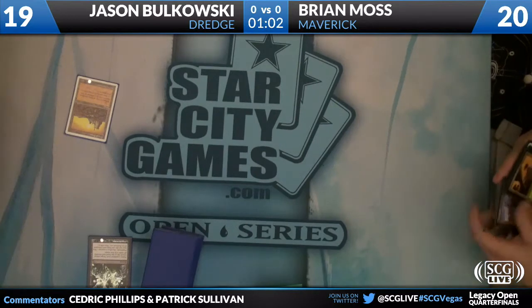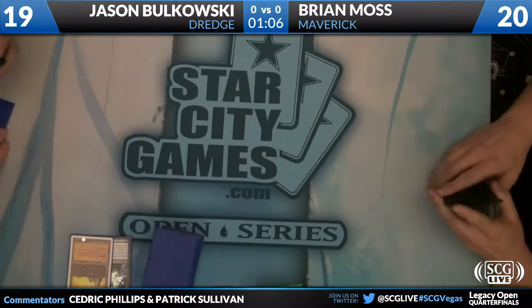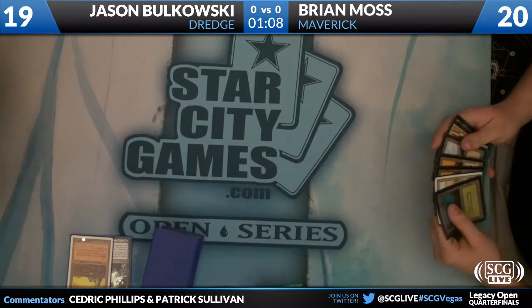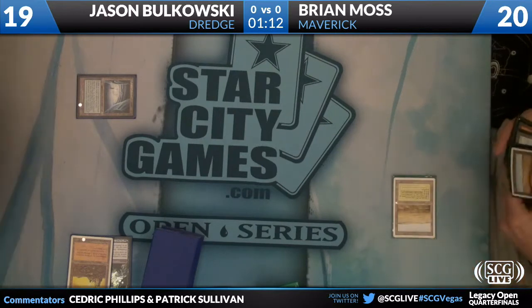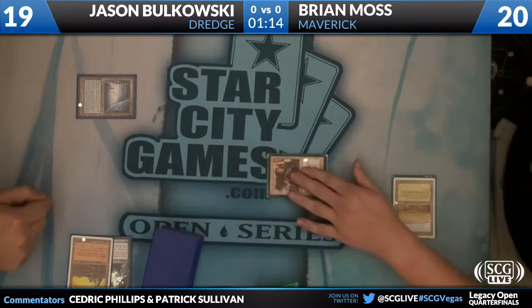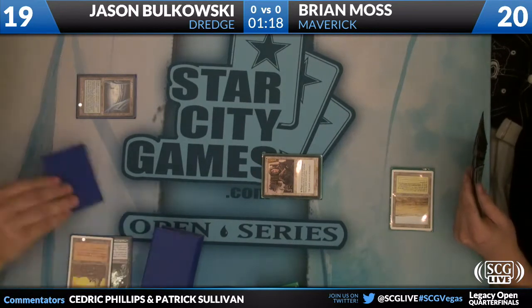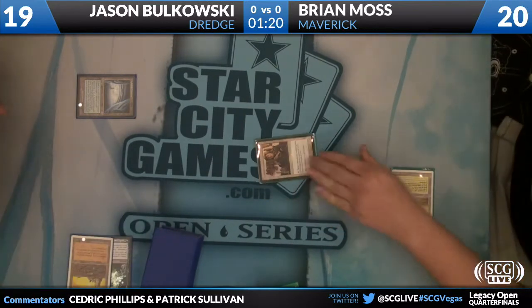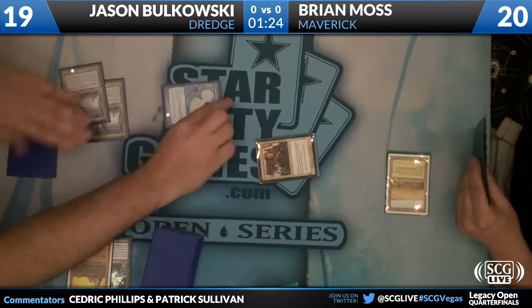The Dredge deck typically runs 16 lands, so not a ton of lands to work with: four Gemstone Mine, four Coliseum, four City of Brass, two Dakmor Salvage which you'd hope not to play, and two copies of Undiscovered Paradise. Brian's going to send it over with Mother of Runes, which while not ideal in this matchup, will protect the Scavenging Ooze given the opportunity.